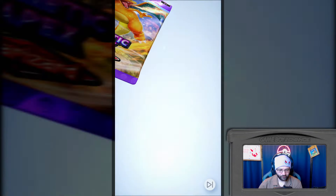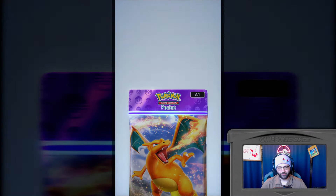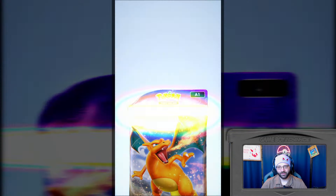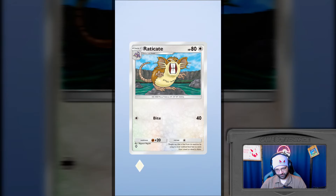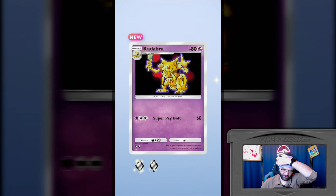Anyways, open Charizard pack. Let's go. Let's try and go really carefully. Okay I have to go so fast - wow. Not great. We have a Vileplume - immediately with a rare. That's interesting. You'd think it would be following the norm of like common, common... you do all your commons, then your uncommons, then you get to the rares and good stuff.